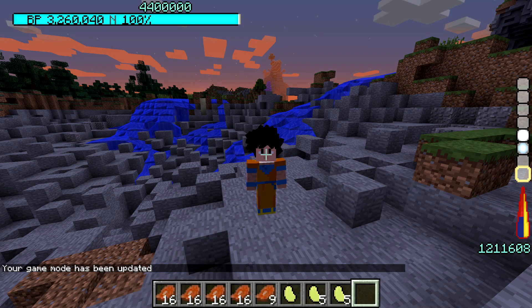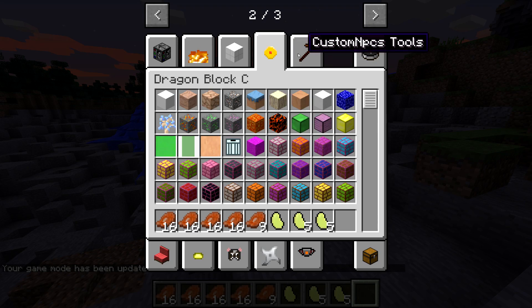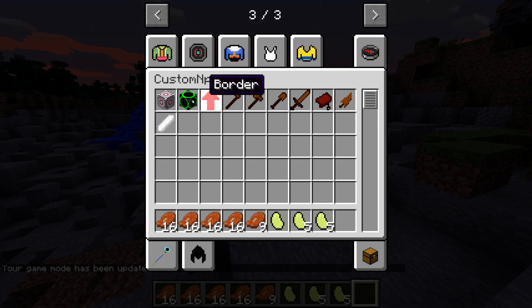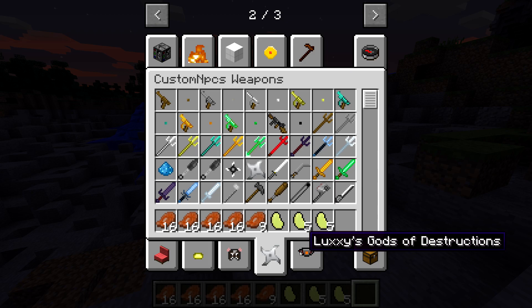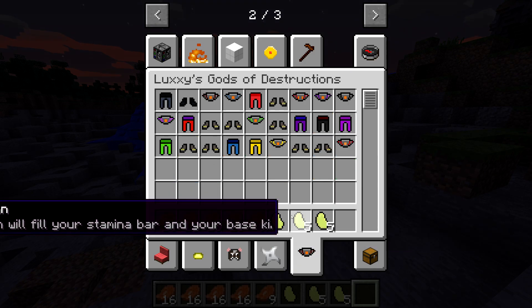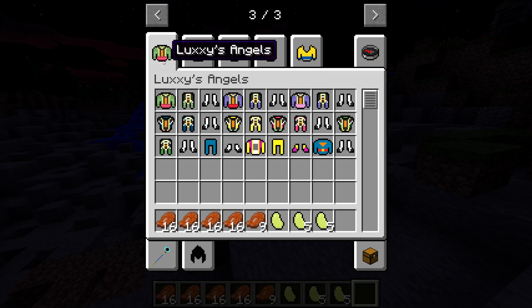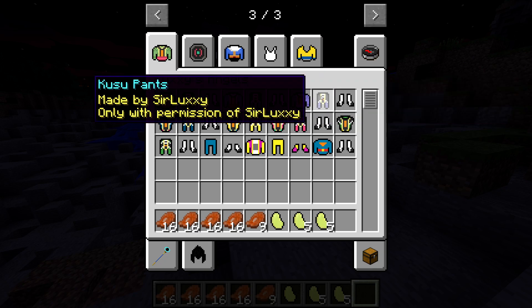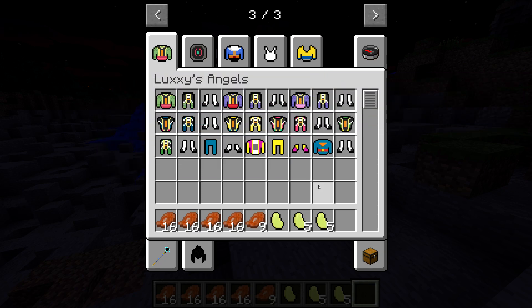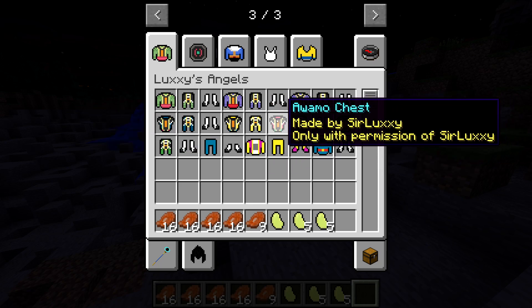Hopping into Creator mode to see what's going on. We got the normal Dragon Block C mods right here, and custom NPCs. The one that says Luxies - I believe this is all the new stuff that came with Dragon Ball AF. We do have the God of Destruction armor, and we also have the angel outfits - Vados and others. We have the Marcia chest, the Daikai Shin which we did see before, and Zeno which we also saw. We have all the rest of the angels.